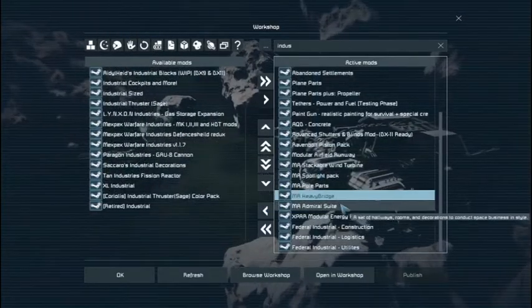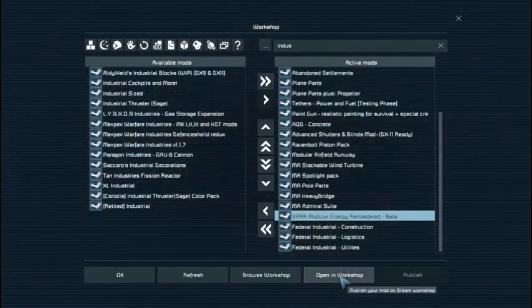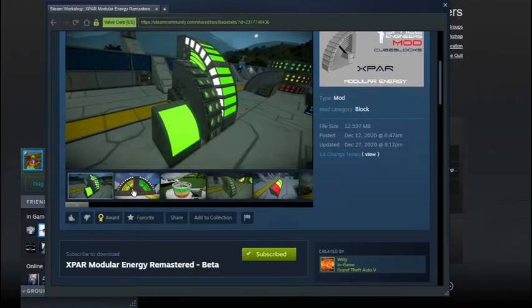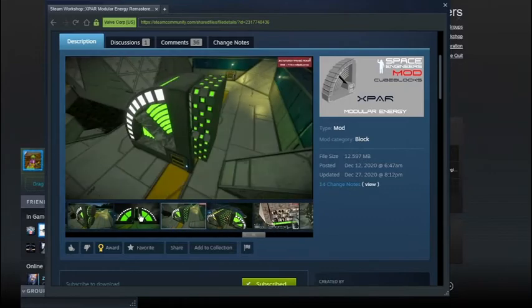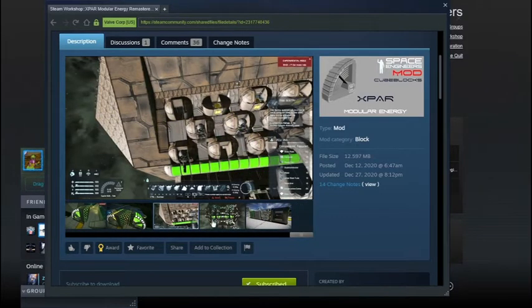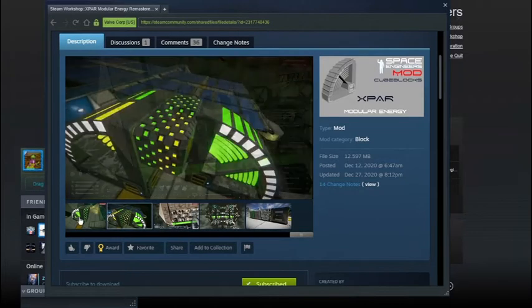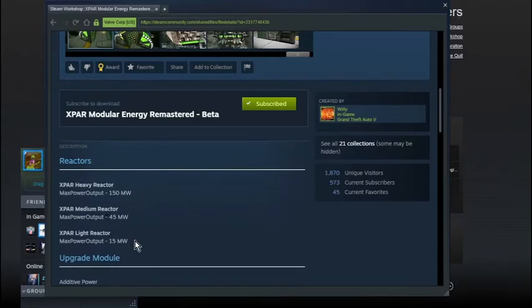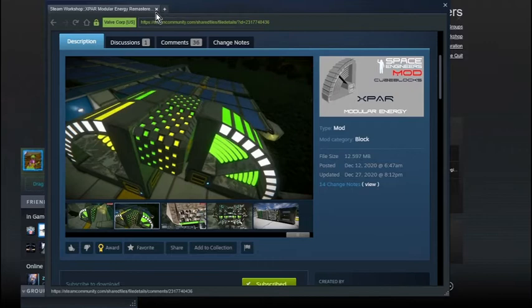I have the heavy bridge, which y'all have seen me use fairly often. Admiral Suite — I've used it a fair amount. I'm using X-Pars Modular Energy Remastered because I love the original X-Pars. It's basically the original X-Pars, just modernized and redone. I love this style of reactor — the textures are good. The original X-Pars Modular Energy was one of the first mods I used extensively.